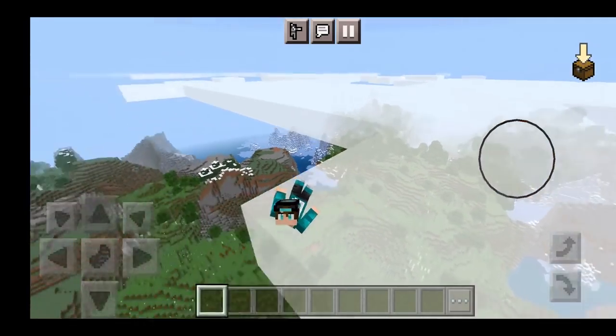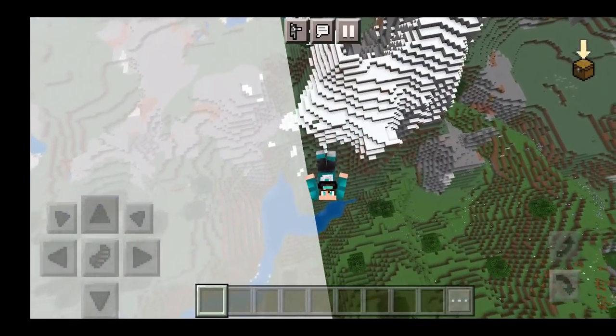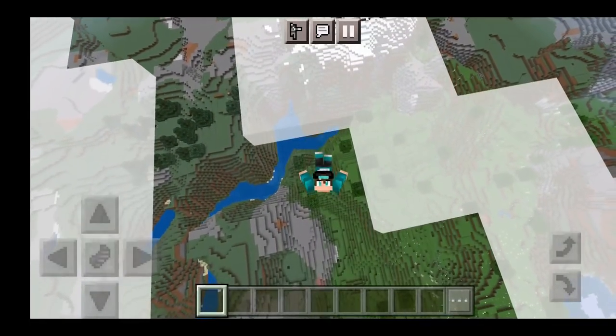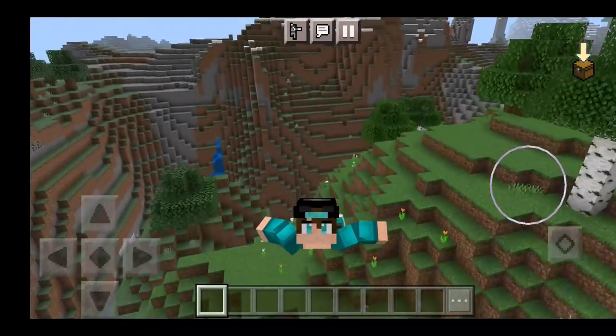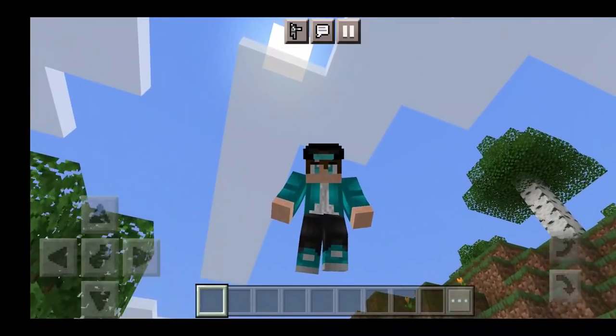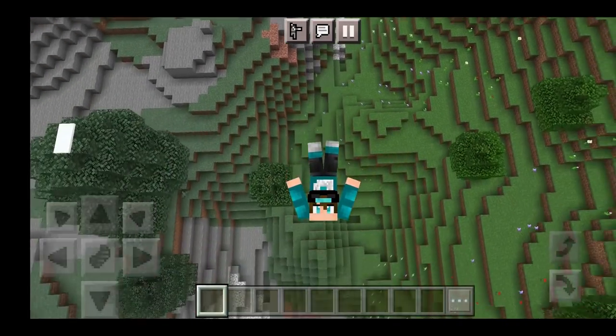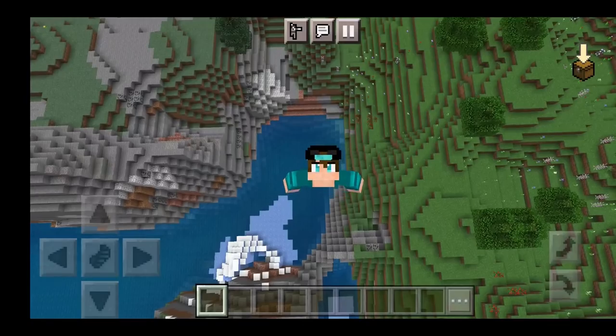There's another cool animation with this addon: basically whenever you fall down from a high height, you will get this cool landing animation. That is just so cool — I hope you guys were able to see that. I did zoom in. Like, literally the higher you go, the cooler it is.